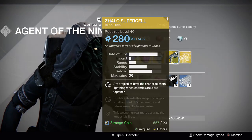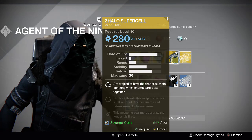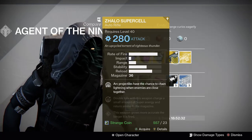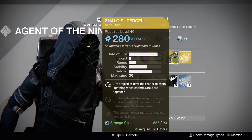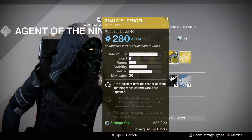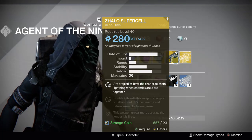Weapons! One of my favorite year two weapons — the Zhalo Supercell. It's an auto rifle. It gives you arc projectiles that have a chance to chain lightning when enemies are close together. Double kills with the weapon charge a small amount of super energy, and it also has Persistence. If you do not have the Zhalo Supercell, it is an awesome gun.